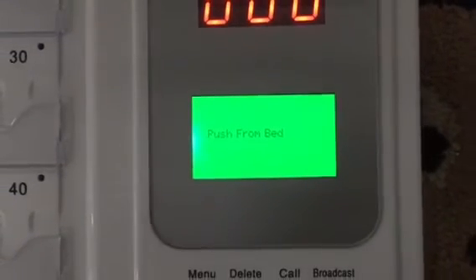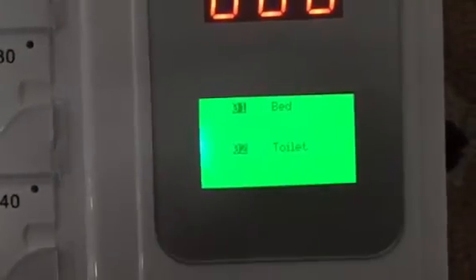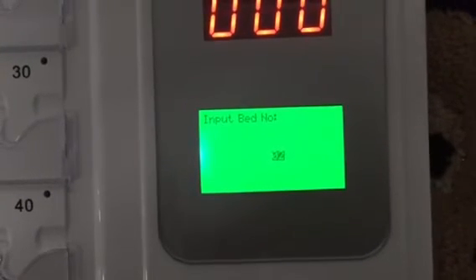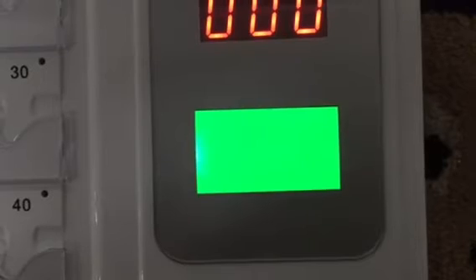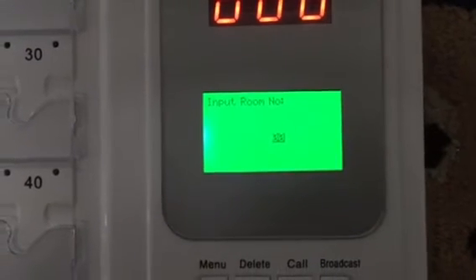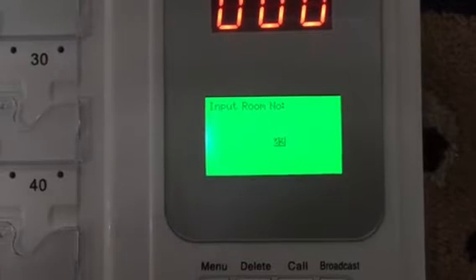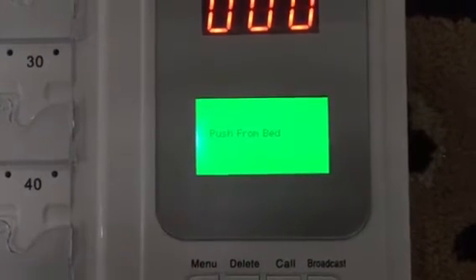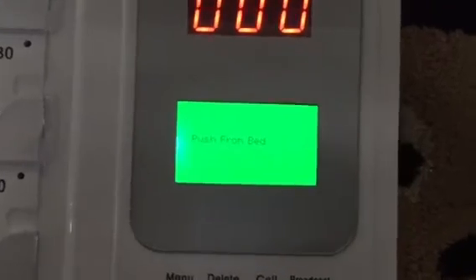Then press from the bed for the second station. Press and also choose 1 to name the bed number. We name it 2 and press define to confirm. Input the room number — room number is also 25, same as the door light. Press define to confirm. The second station is now set.